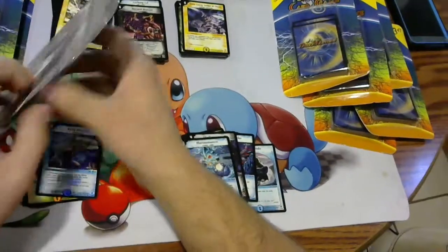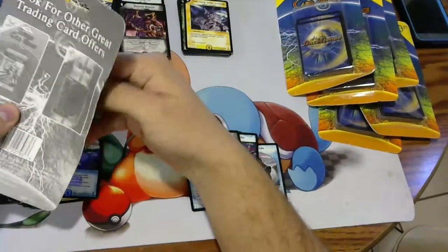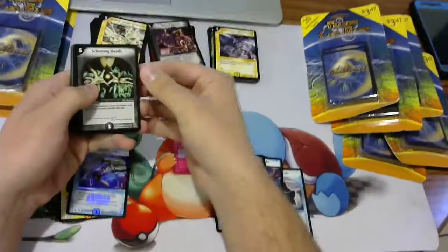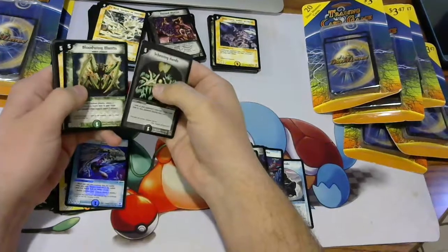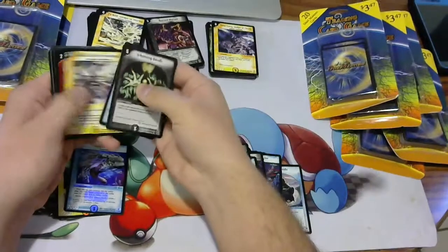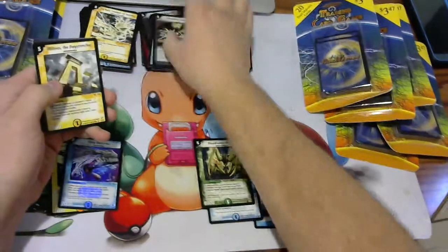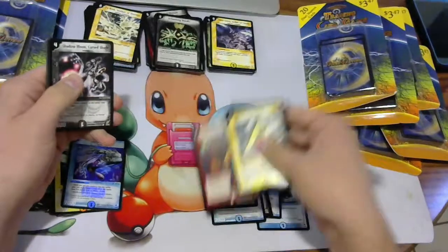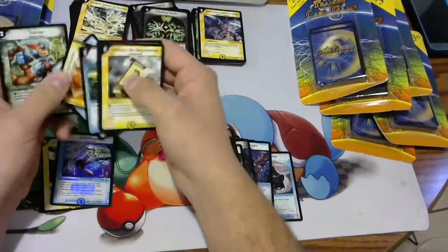This is either pack 5 or 6. We have DM5 — Bloodwing Mantis is our rare. Then we have DM4 — rare is Mega Detonator. These are actually upside down, which is interesting.